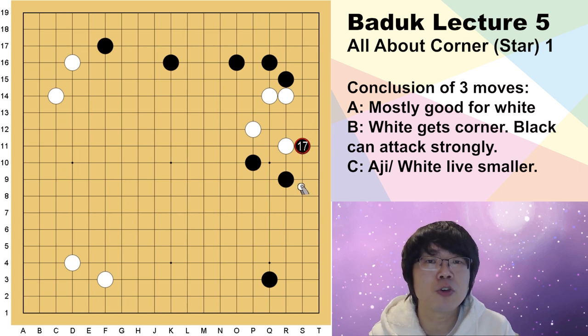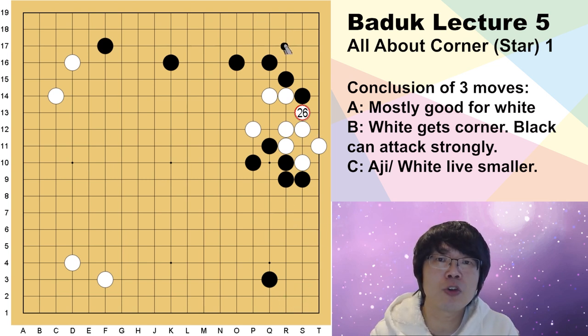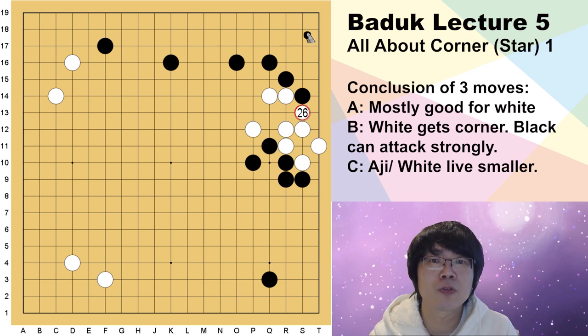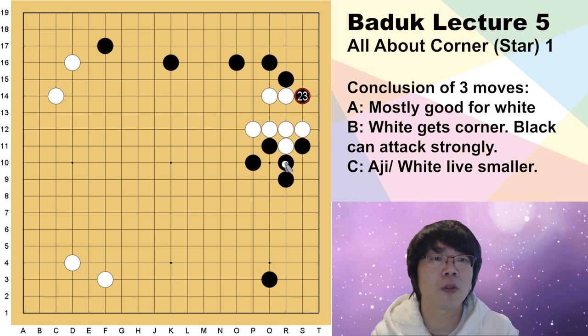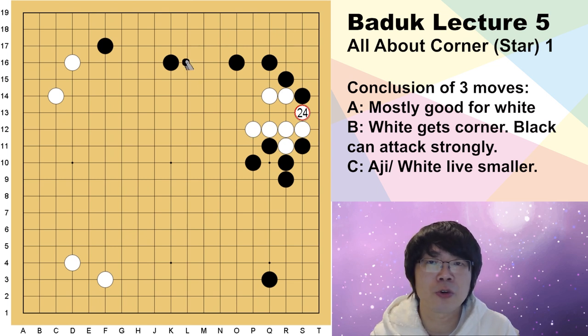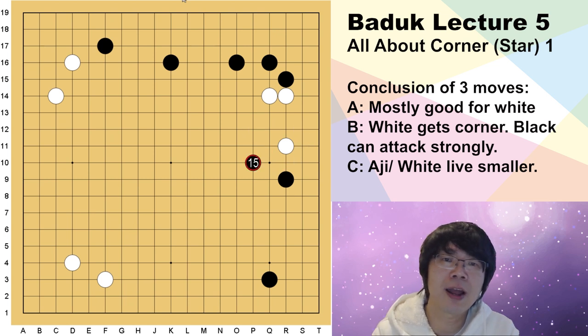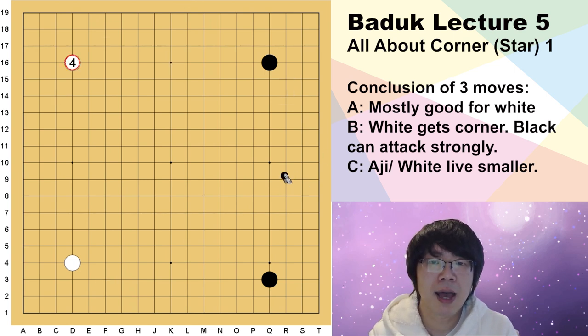Instead of spending one move here, if you attack first here, you can make a much better exchange and much better joseki. You might want to know why white doesn't play here — but still you can make the same move. If white captures this one stone, this is exactly the same as just now. The point is you got very amazing influence and you made the 3-3 value go down — you protect by sente. White might have to just block here. Then you can atari here; still 3-3 is annoying. You can hane one time, and if white answers, you protect your corner by sente.